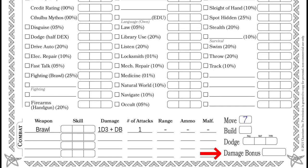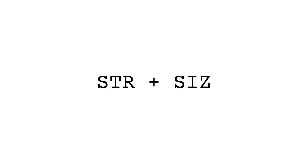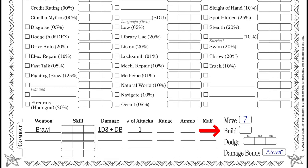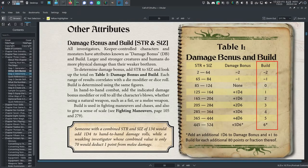Step 5: Damage Bonus and Build. In melee combat, you get a damage bonus. To calculate this, add your Strength and Size and refer to the chart on page 33 of the Keeper's Rulebook. You also have a build factor, which influences some fighting techniques and chases. This is also provided in the chart on page 33.